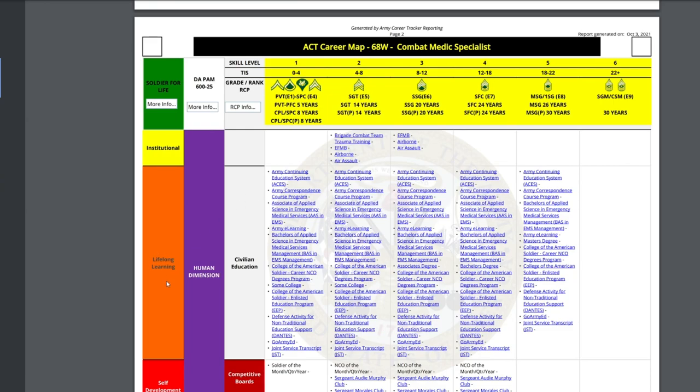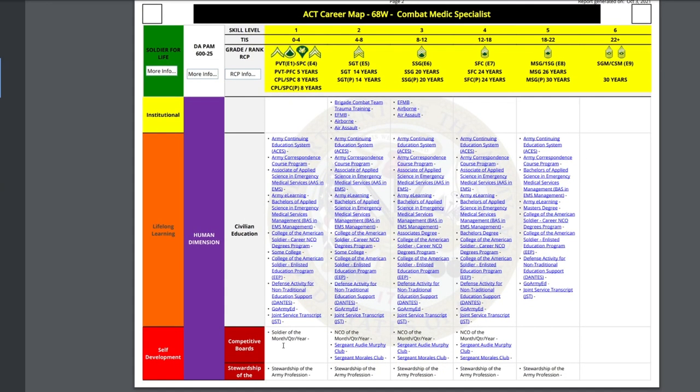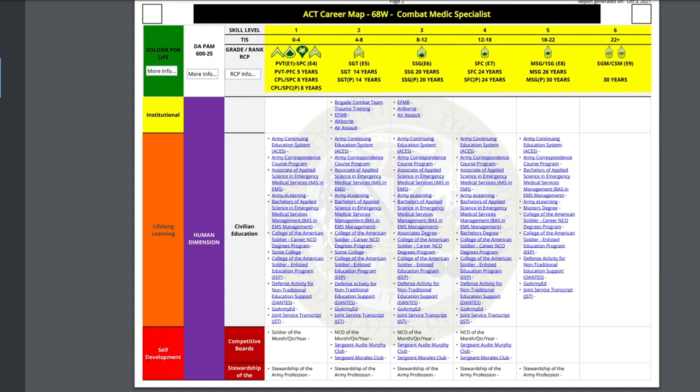On the second page you're gonna see Lifelong Learning and the Human Dimension. This is about grooming yourself while in the military but also preparing to get out. It covers your bachelor's, Defense Activity for Non-Traditional Education Support (DANTES), your GoArmyEd, joint transcripts — stuff that helps you work toward civilian education. There are links showing what you should have to go to E5, what to have for E6, and so on.